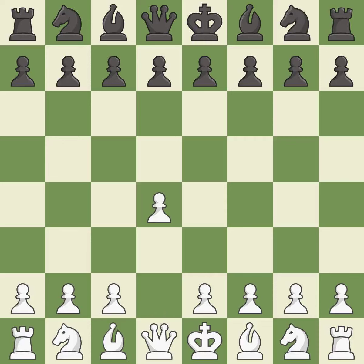Opening with the queen's pawn controls the center and usually leads to a more positional development of the pieces. The Indian game begins by controlling the important e4 square with the knight, rather than a pawn. C4 builds a strong center by controlling the important d5 square and creates a square for the knight to come to c3 without blocking the c-pawn.